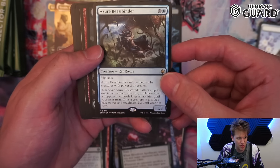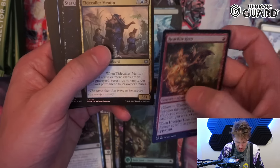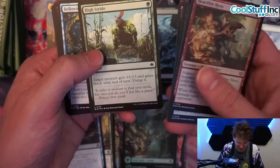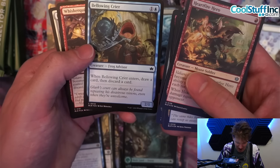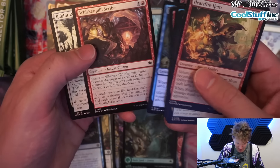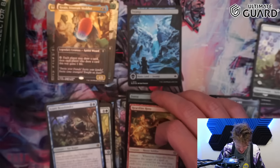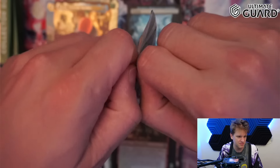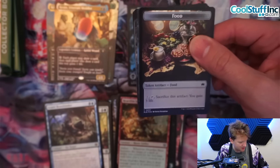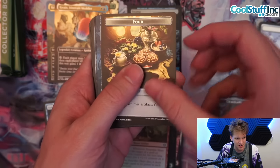Azer Beast Binder, surprisingly effective rat rogue — and we got a forest. Card, Fire Hero, Tide Collar Mentor, Stargaze Otter, Ball Antics, Junk Blade Bruiser — High Stride, Bellowing Crier. Whisker Quill Scribe and Rabbit Response — like 'rapid' but rabbit. Come on baby, raised foil me! If I get two for two on raised foils I'm gonna start calling it content creator privilege.